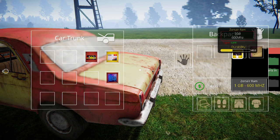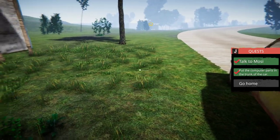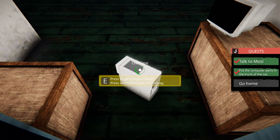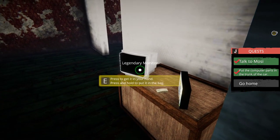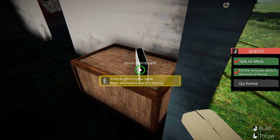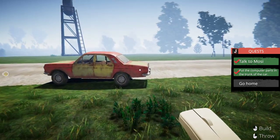Open the trunk, pick up the things and put them all in the trunk. Press Escape and go back to get more stuff. Hold E down to pick everything up. This reminds me of Thief Simulator — though Thief Simulator looks a lot better in my opinion.